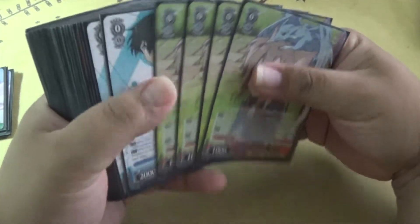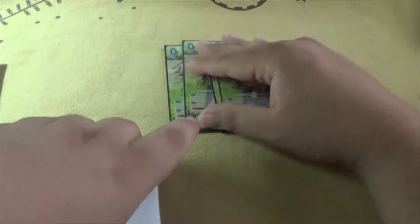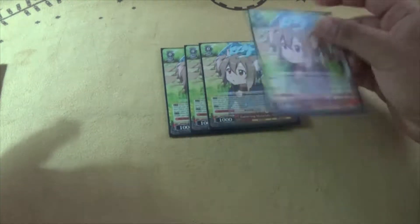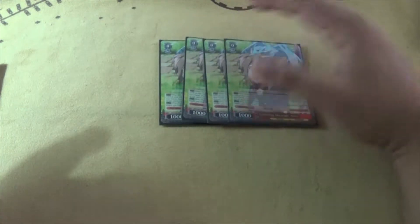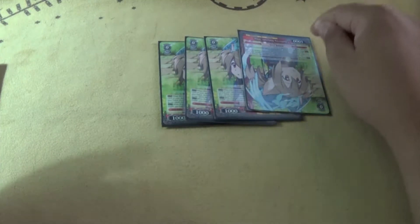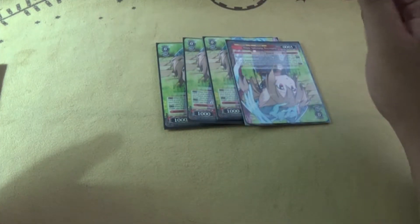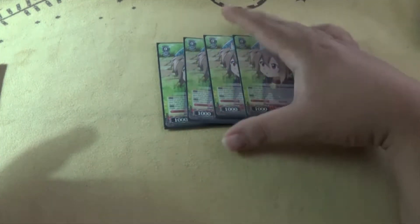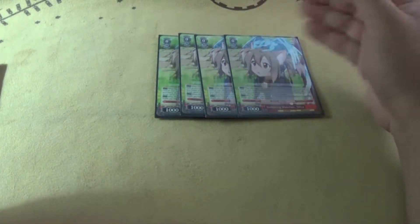Starting off with the characters at the level zero step, we're playing four copies of Gathering Material Silica. When she comes into play, you reveal the top card of your deck — if it's a character, add it to your hand and discard a card. She also has the ability that when she gets reversed by an opponent's character in battle, if that character is level zero or lower, you can reverse it, and when it's reversed after the battle step it goes straight to the waiting room. This helps you mitigate losing battles by forcing one-for-one trades, and it's a deck thinner on top of that.